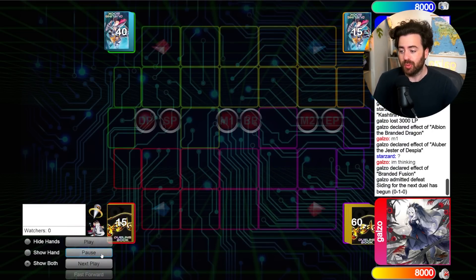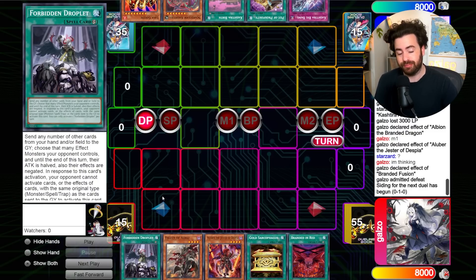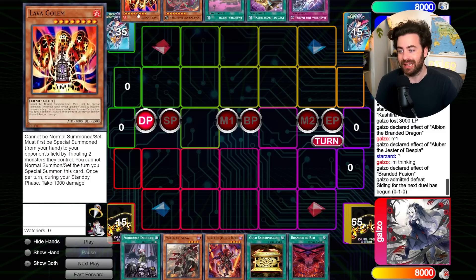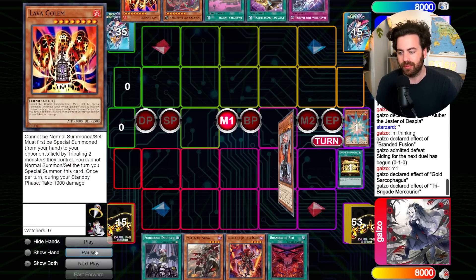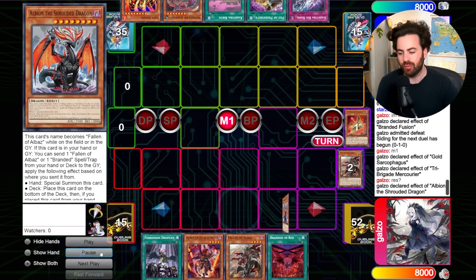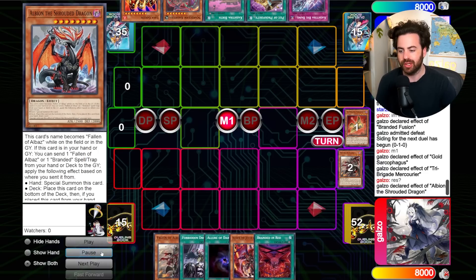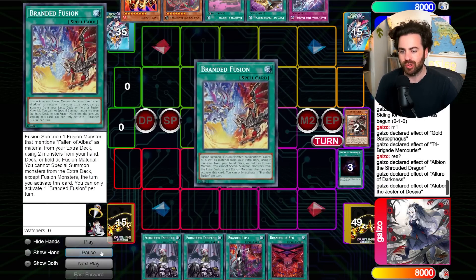I admit defeat at that point. I do have Droplet, which is not 100% good against this deck, but we're going to have to see. Lava Golem trades well with Dragoon. So I play it out — I have full control, Albion, make Branded Red live in case they have Impermanence.